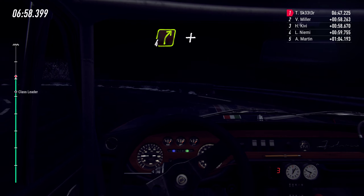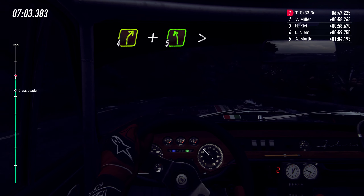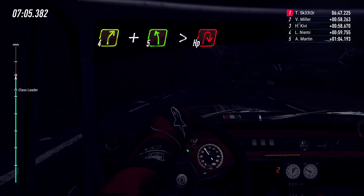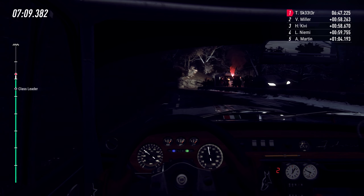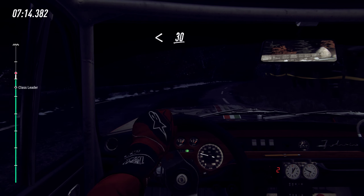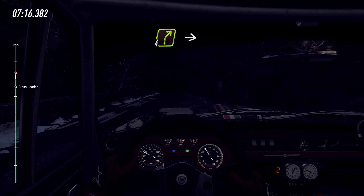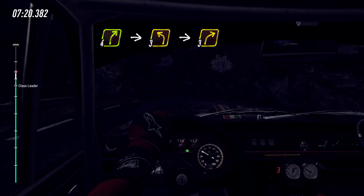Into 4 right long, and 5 left long tightens into unseen air bin right, opens, keep left over 30, 4 right, into 3 left long, into 3 right long.